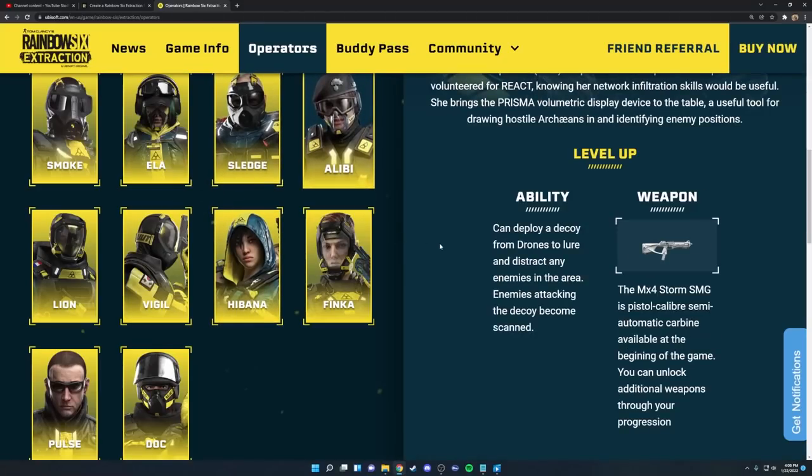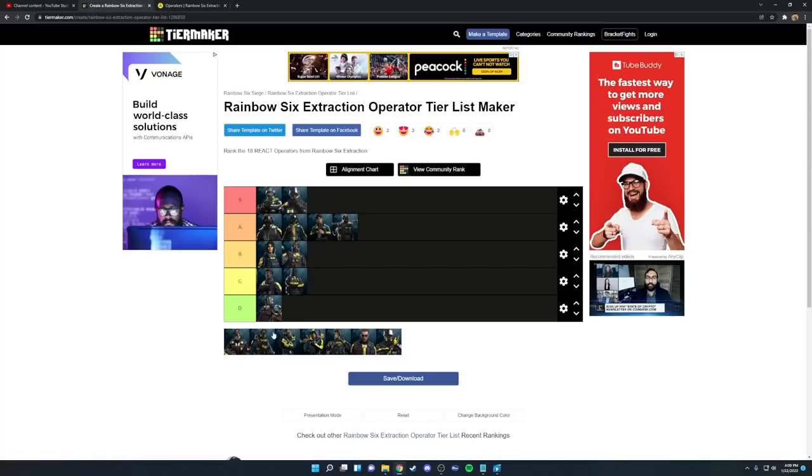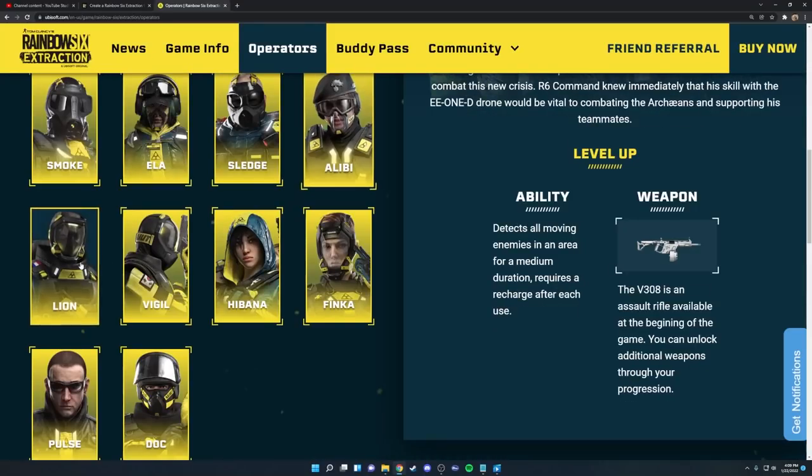Next up we have Alibi. Her weapon is the MX4 Storm SMG which is not a very good weapon, but she also gets access to an LMG later on after leveling up, which is fantastic — highly recommend using the LMG when running Alibi. Her ability deploys holograms of herself, and enemies attack the holograms instead of you. It's great for any defensive situation, and overall with her gun coupled with the utility of her gadget she gets a good spot in the middle of A tier.